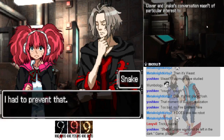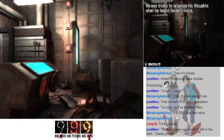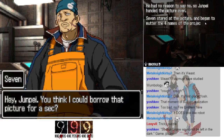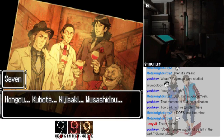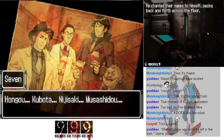Clover and Snake's conversation was of particular interest to Junpei — he still couldn't make sense out of his strange feeling of knowledge. Seven stared at the picture and began to mutter the four names of the project's leaders over and over to himself: Hongo, Kuboda, Nijisaki, Musashido. His brow was furrowed and his face was flushed. He chanted their names, pacing back and forth across the floor.